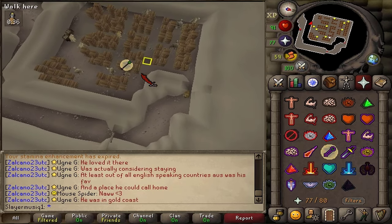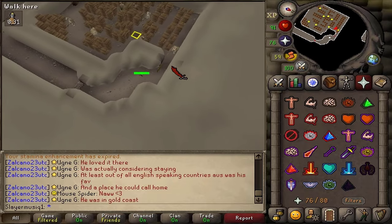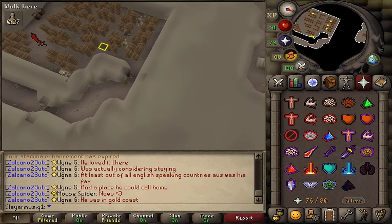For the follow-up quest Dragon Slayer 2, you will once again need some more Gout Weed. You can do with that information as you like, but your future self might be grateful if you grab extra too.